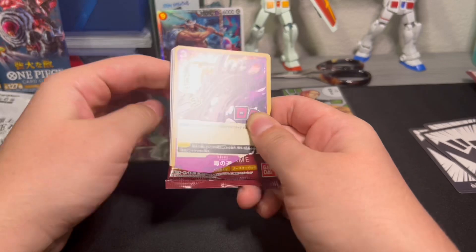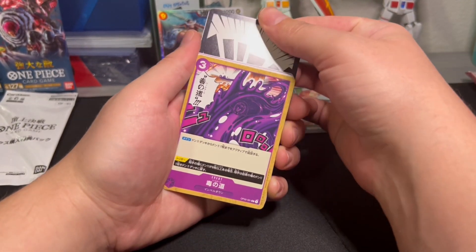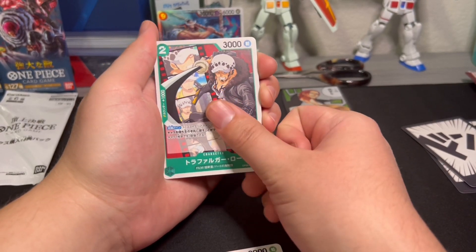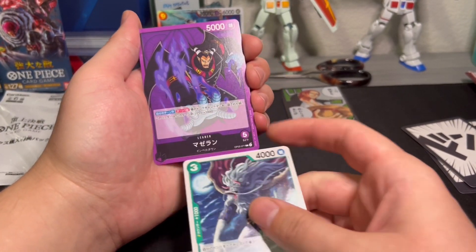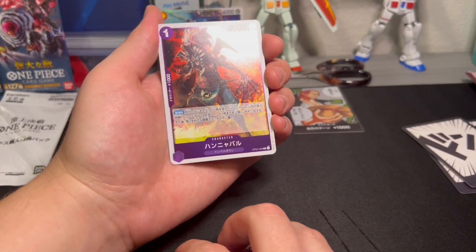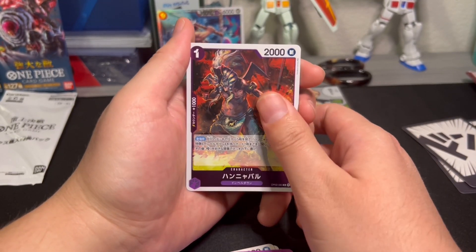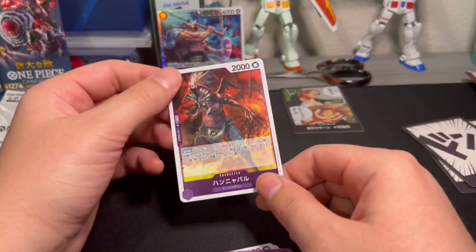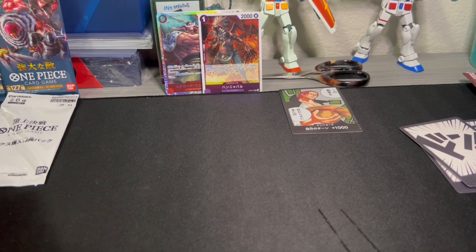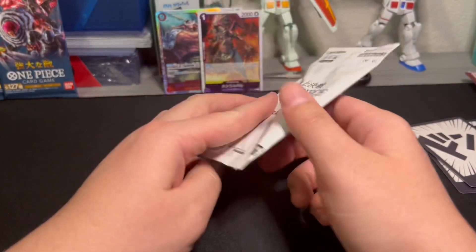This is our last pack before we get to the promo. Regular Dawn card to start. A purple event three-Dawn, that same purple blocker, that same green Law — this is new. Nice green card, and a new purple leader — first time seeing him. A fancy card, like a pharaoh-looking guy, not bad. And our final card before the special promo — I keep miscounting. He's probably not worth much; he looks like an Okiku or Niko equivalent rarity.